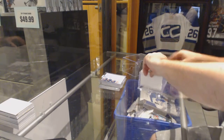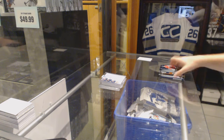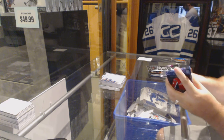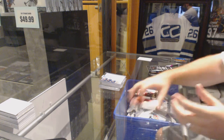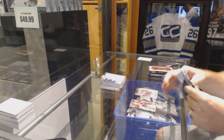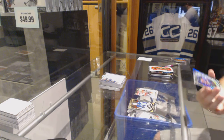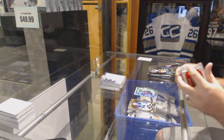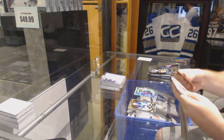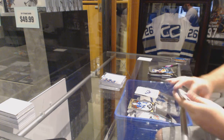We'll do the packs and then we'll get Smashley to grab the item. Mark Stone Canvas. A Trax Rookie — Miko Rantanen. Trax Rookie, not a bad one to get. We've got a Gold of Mark Edward Blastic and our Rookie of Hunter Shinketuk.